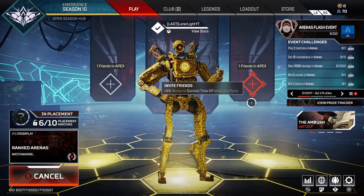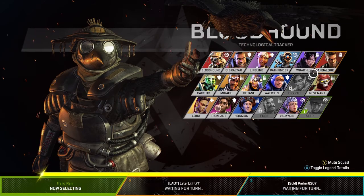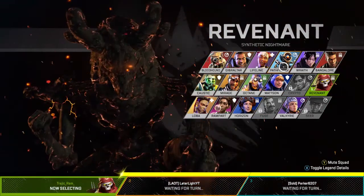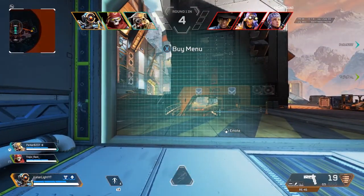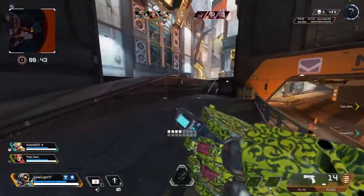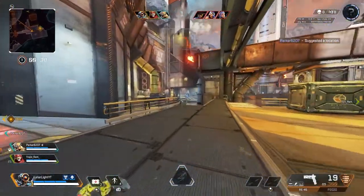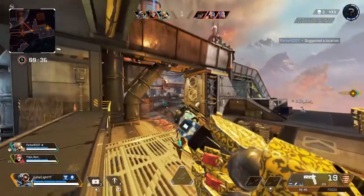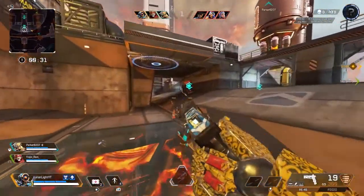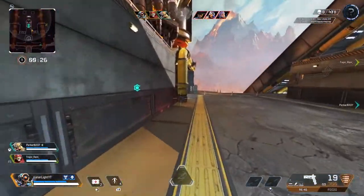I haven't played ranked battle royale all this season, so we'll see. Alright ladies and gentlemen, we have gotten into a game. As you can see I've been using Pathfinder a lot, but we are on the Overflow map. This map actually did get released right before Season 10, and personally I love this map. It's just the crafting materials - there's only 2 instead of 3, so that kind of confuses me a little bit.